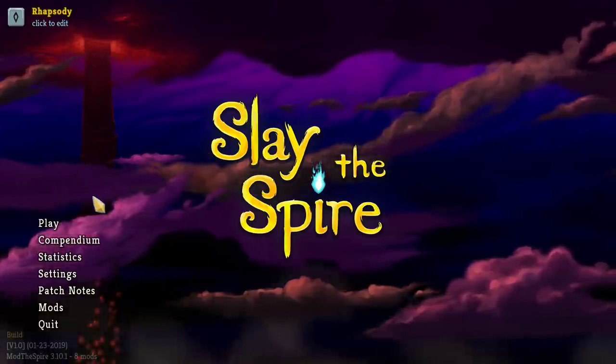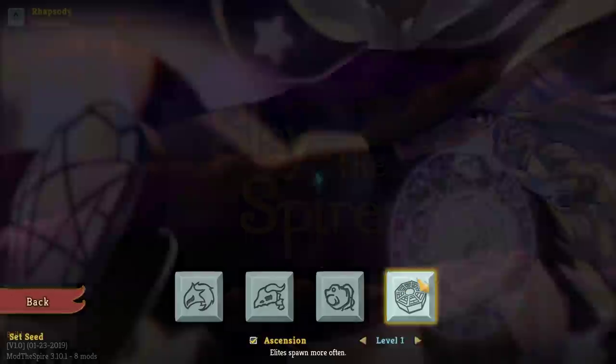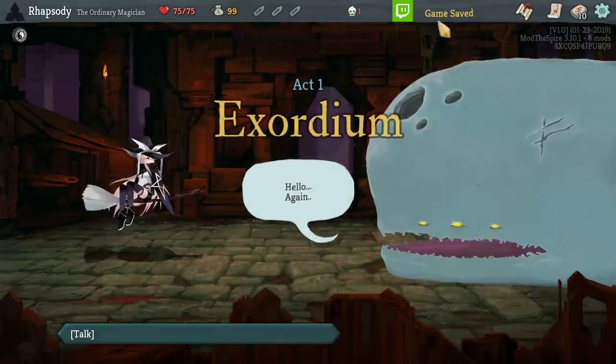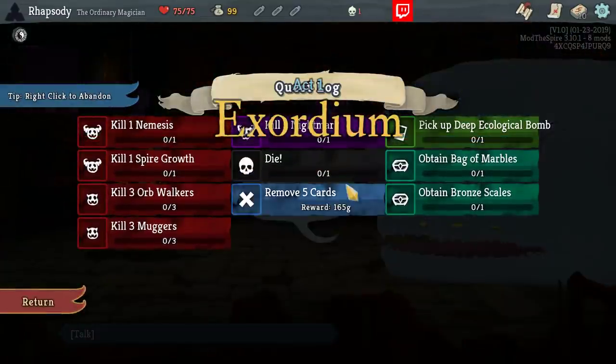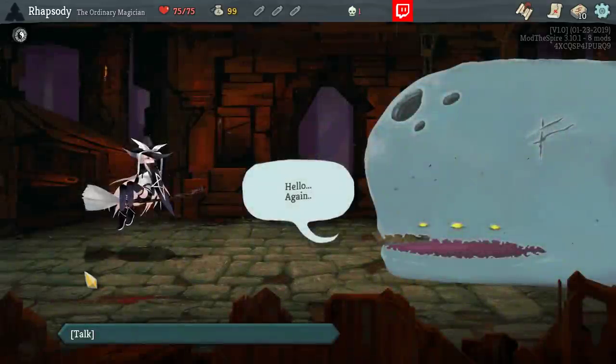My name is Rhapsody and welcome back to Slay the Spire modded for Take 2 at Episode 100. Time to choose Marissa, go into Ascension 1 and... hang on, quickly turn that off. Kill Nightmare, yes! The rewards one lock Endless is here.